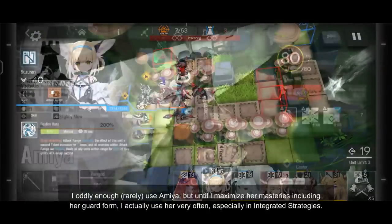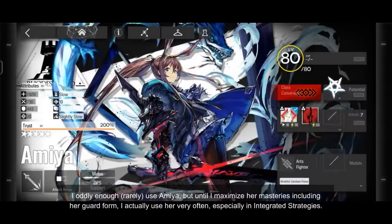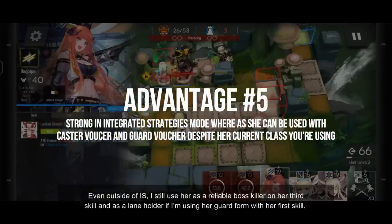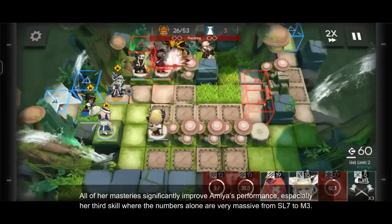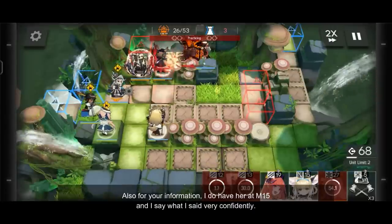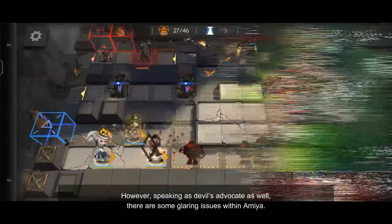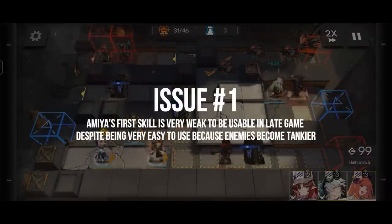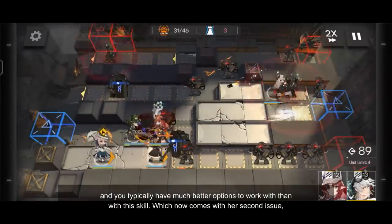I oddly enough never really used Amiya much until I maximized her masteries, including her guard form, at which point I actually use her very often, especially in integrated strategies. Even outside of that, I still use her as a reliable boss killer on her third skill and as a lane holder when using her guard form with her first skill. All of her masteries significantly improve Amiya's performance, especially her third skill where the numbers alone are very impressive from skill level 7 to mastery 3. For your information, I have her at full mastery and I say what I said very confidently. However, speaking as devil's advocate as well, there are some glaring issues with Amiya. Her first skill, while easiest to work with, is very weak as you progress within the game — enemies as you go will become tankier and you typically have much better options to work with.